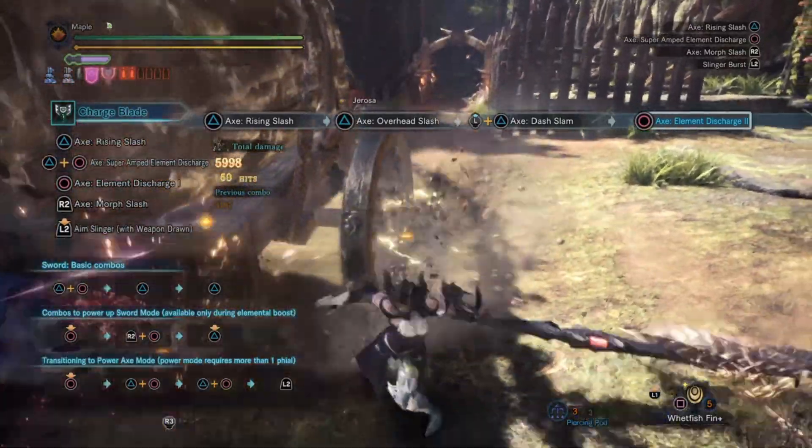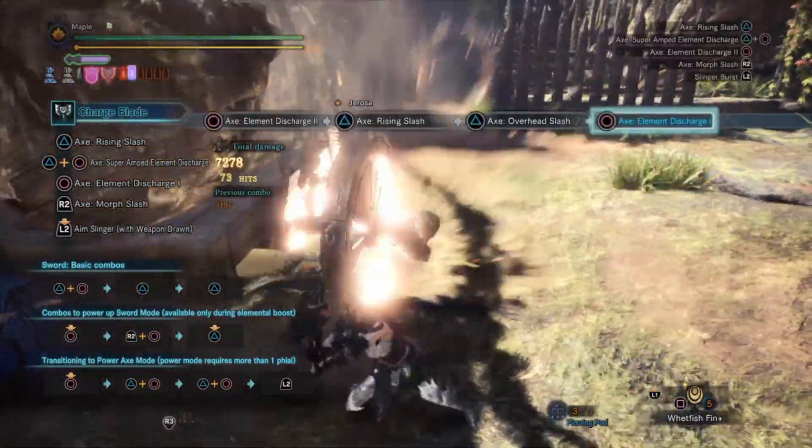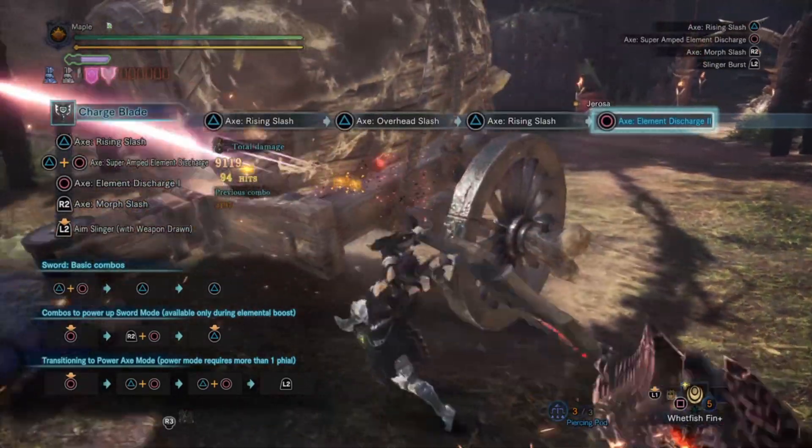Evade Window is really important in this build, because in Savage Axe Mode there is no way you can guard immediately against incoming attacks, so evading is the key for you not to take damage and to maintain your full health status, which is required for Peak Performance for that additional damage.